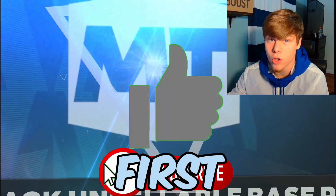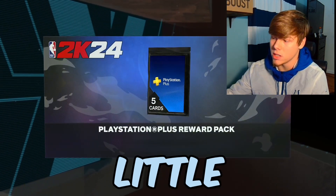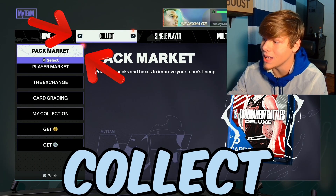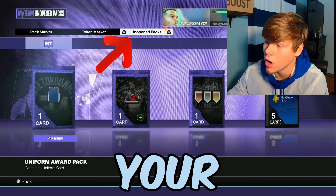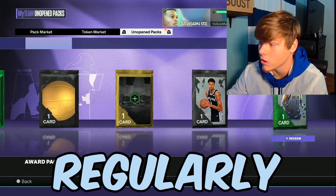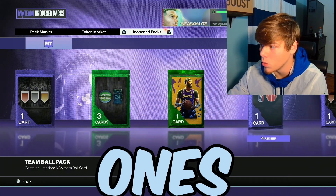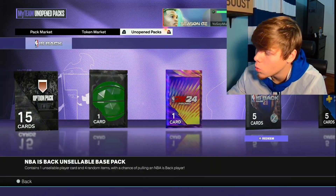First things first, you want to load up My Team. Go into My Team and you'll get all these screens — ignore all these packs, they don't matter. Go to Collect, then go to Pack Market, and from there go to your Unopened Packs. If you open your packs regularly you should see it in there. Keep scrolling — I have a bunch of unopened ones. It's called the Trendsetter Two Rewards Pack.